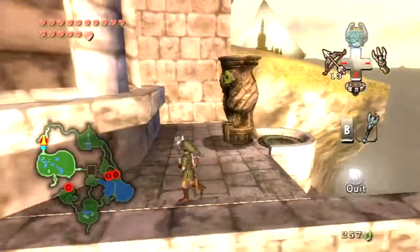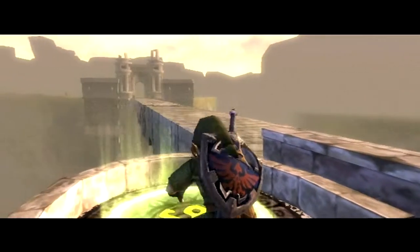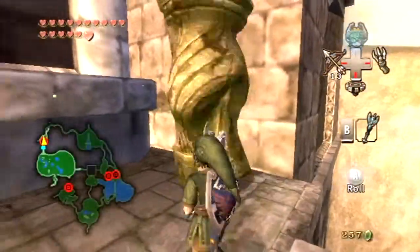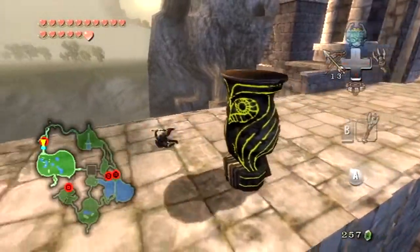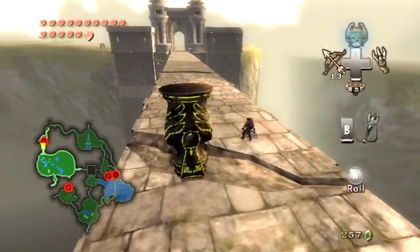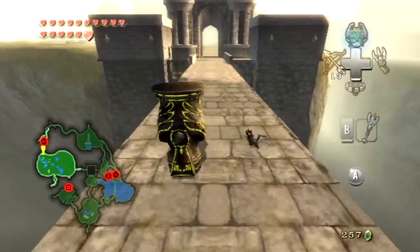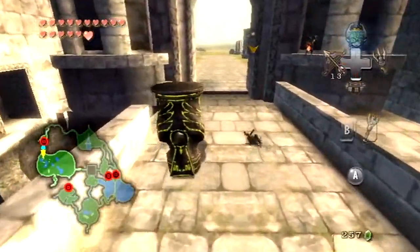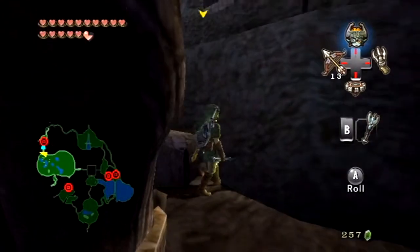Let's just move you here so I can grab this sky character. I don't know how I grab a character - I guess Link just writes it down, or the book is magic. Now let's just move this, and what we need to do is move it across the bridge. What do I name this statue? I named the one in the Temple of Time Bob. Since you're an owl, I'm going to name you Blathers, because I've been playing Animal Crossing quite a bit recently.